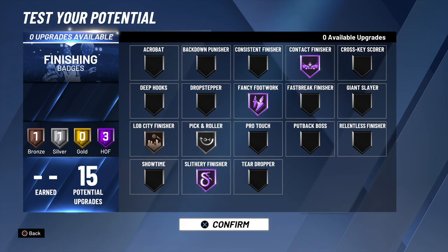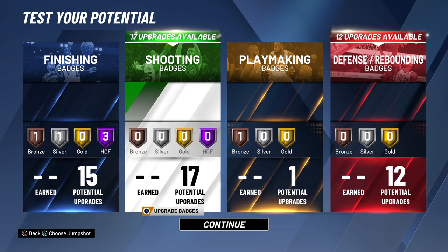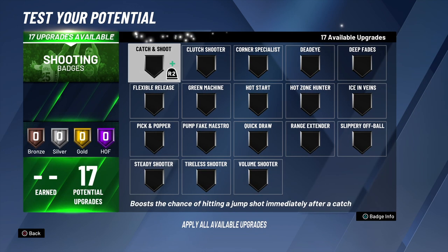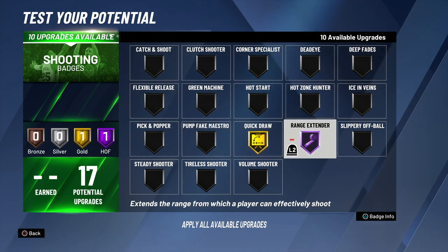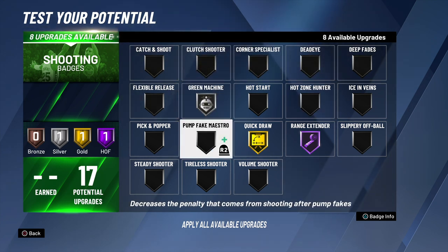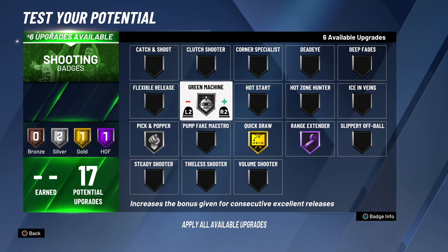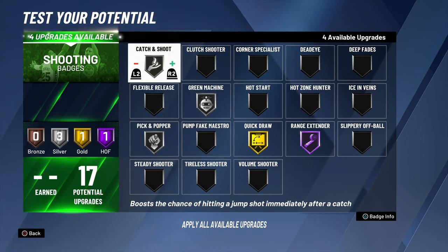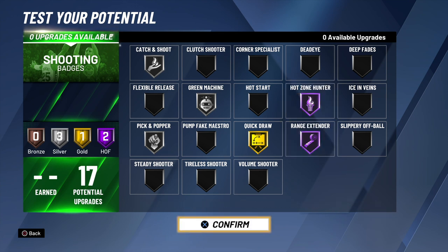Just think about a paint defender that can drive like an interior finisher and also shoot the ball. We got Hall of Fame shooting badges too — quick draw on gold, range extender on Hall of Fame, that's a major key. I put grid machine on silver, catch and shoot silver, pick and popper on silver, hot zone hunter on Hall of Fame. So that was the badge setup I chose — I feel like it's pretty valid, let me know in the comments if you'd have done something different.